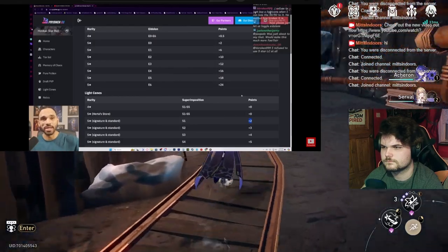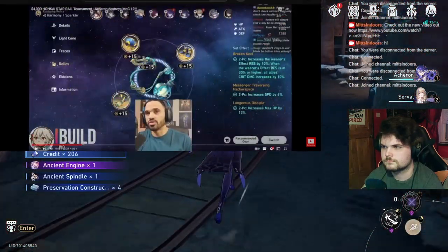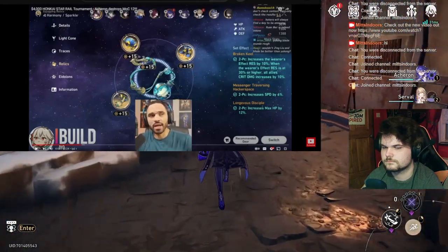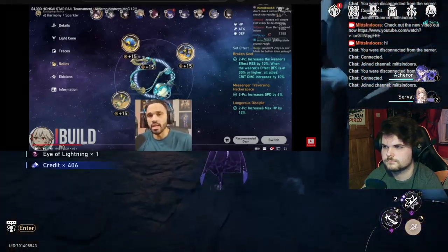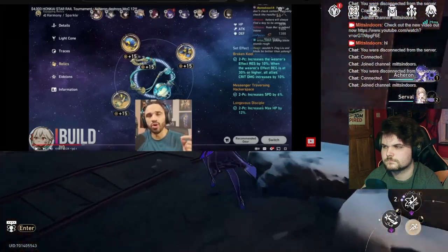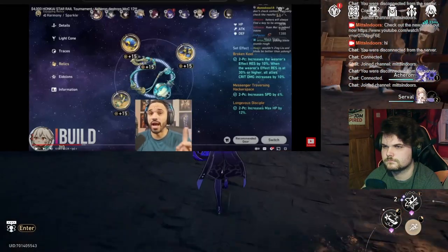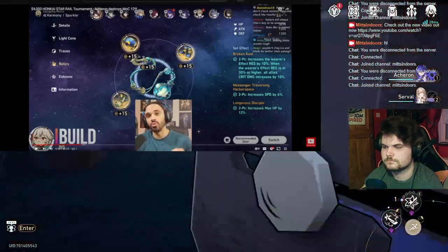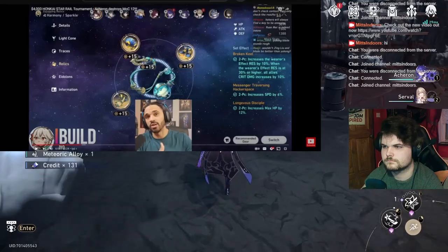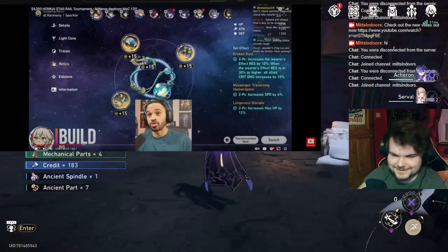Let's go back to the tournament. Yukong and Blade — sounds rough actually, but it's not that bad. I recommended it to EO because Yukong Blade is not a bad combo, but you have to know how to time her ult with Blade's basic, his ult, and his follow-up attack. If you time it perfectly it's actually quite effective.